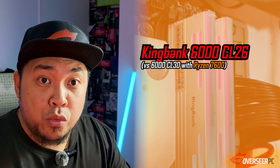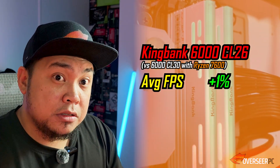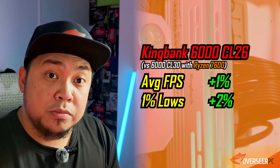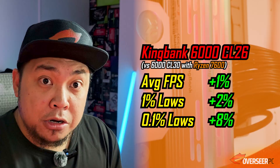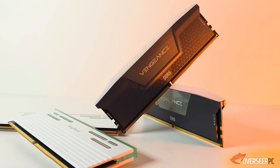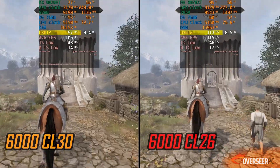Using our non-X3D chip, the Ryzen 7600: we actually gain an average of 1% FPS across all benchmarks, about 2% better on 1% lows, and about 8% better on 0.1% lows depending on the game. You'll have to review which game works for you. The King Bank CL26 kit is better across the board especially on the lows — the only game where you gain average FPS is Oblivion Remastered on the Ryzen 7600.